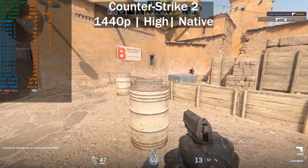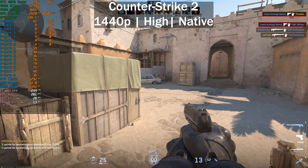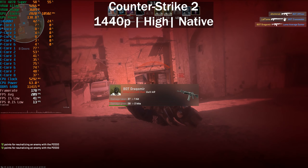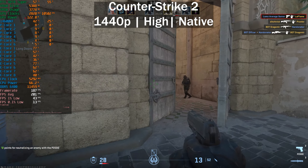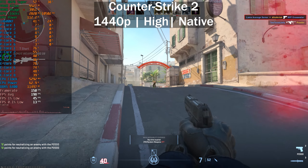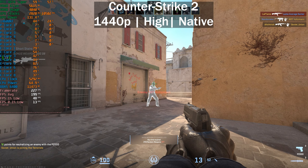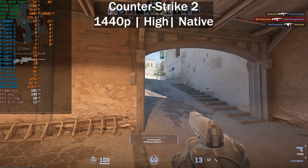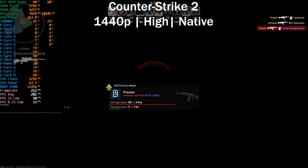Once we disable the P-cores, we're dropping below 200 frames per second, even down to 160. We went from 370 frames per second to around 170 frames per second, going up to around 200 at times. That's why 1% and 0.1% low metrics are very important — we're getting an average of 200 but the game is basically unplayable due to stuttering. The 0.5% lows are sitting at 13 frames per second. Definitely not the way to play Counter-Strike.